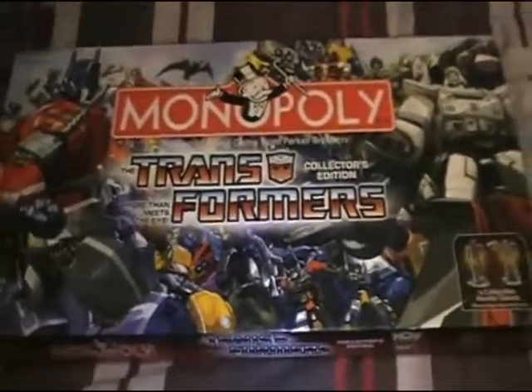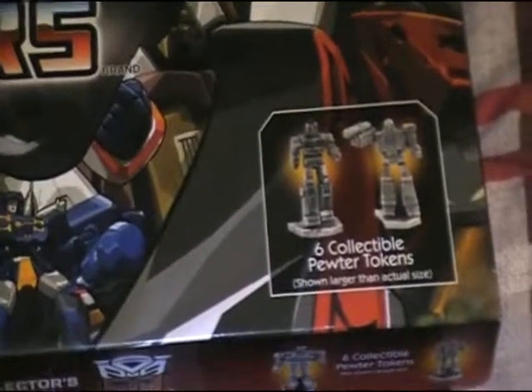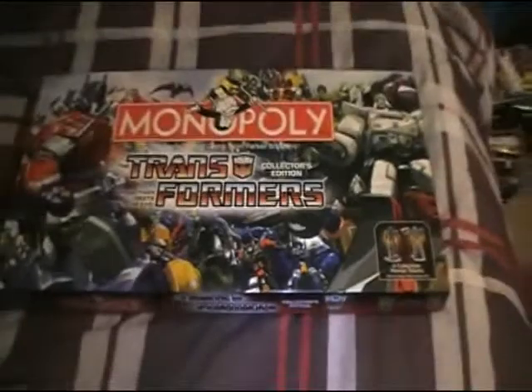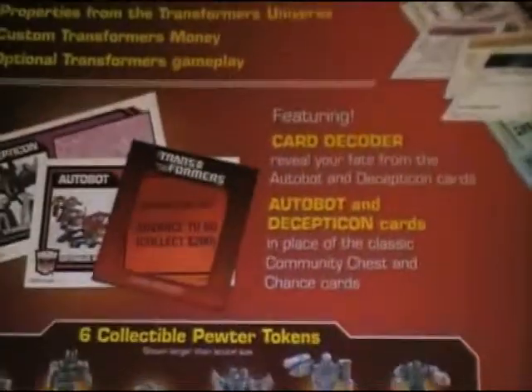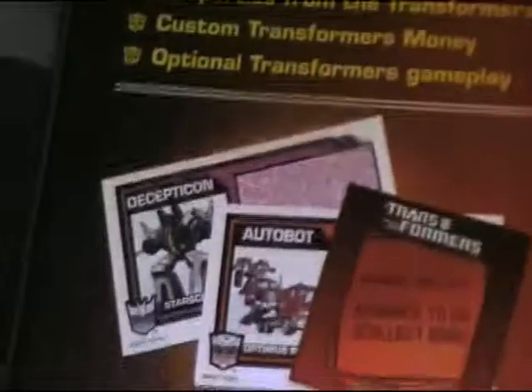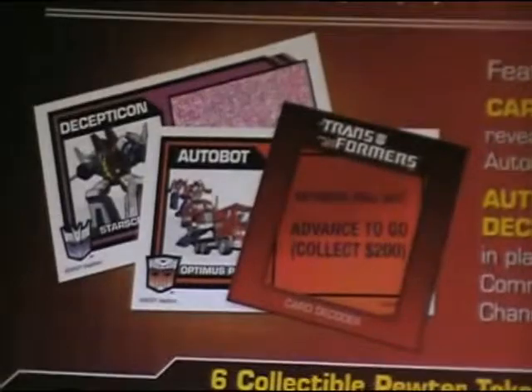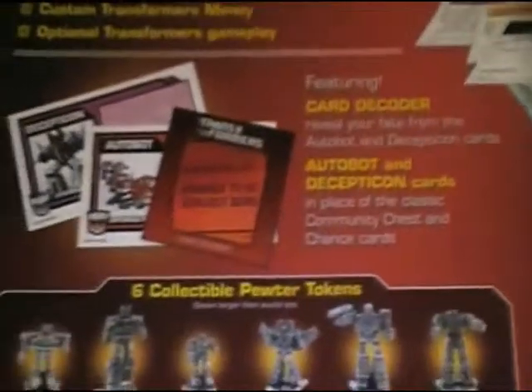Here is the front of the box. You can see this edition comes with its own special tokens — more on that later. So here is the front, or the cover. And here is the shot of the back. What this one carries is a decoder, which lets you read the chance and community chest cards.